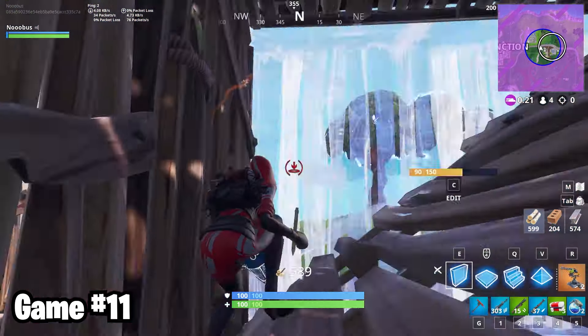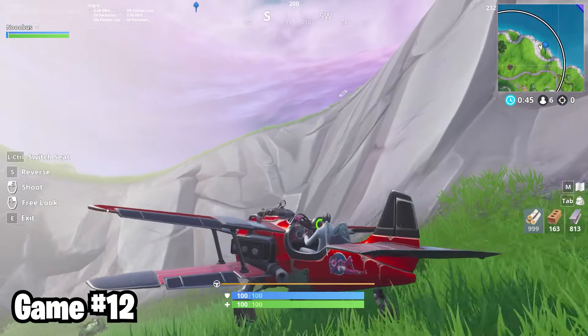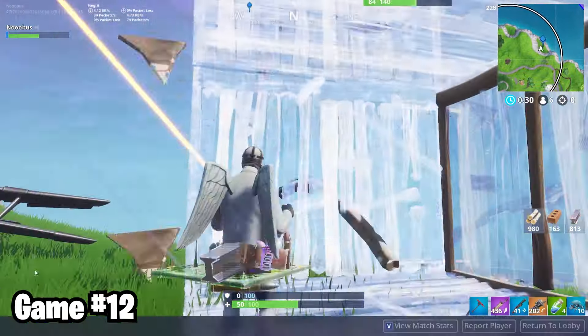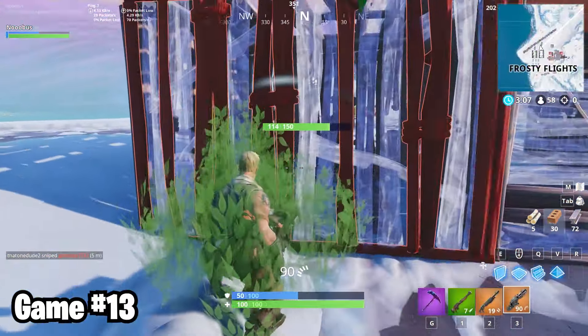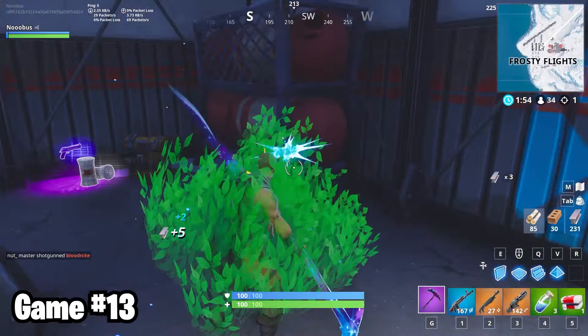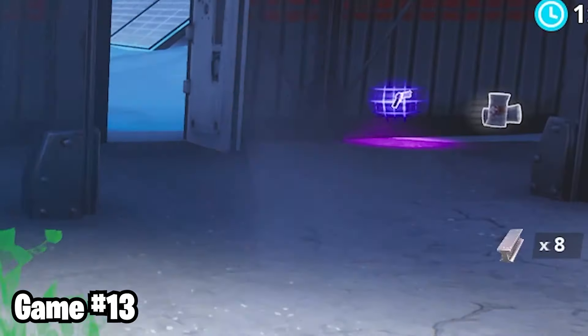In game number 11, I made it to the final circle with zero kills and very ungood loot. I died trying to upgrade it. In game 12, I tried to plane stall off the side of the map on the final circle and got exactly what I deserved. In game 13, I got a gold pump and a minigun off-spawn and used it to decimate my only competition at Frosty Flights. I also discovered the mystery of the strange disappearing chest that gets destroyed when you break this random shelf for some reason.